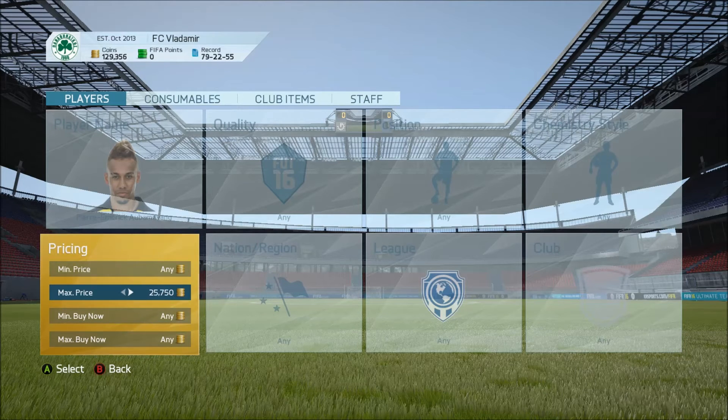You're going to want to go to 10,000 coins and set that as the max price. And then you're just going to bid on everything.